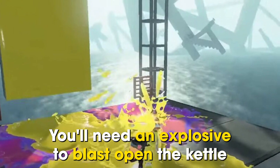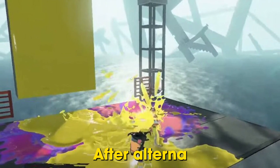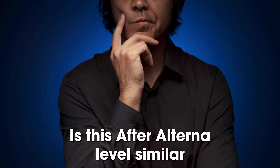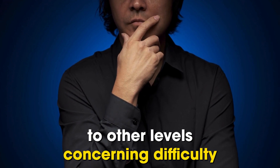You'll need an explosive to blast open the kettle so that you can advance to this new level called After Alterna.